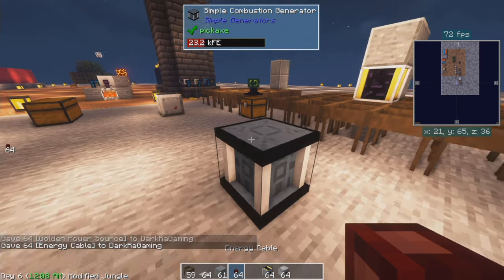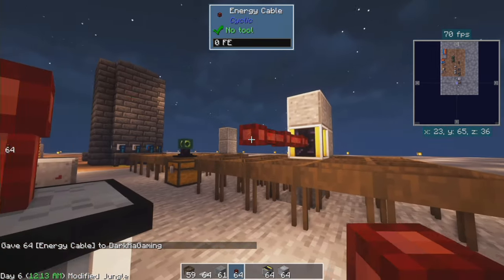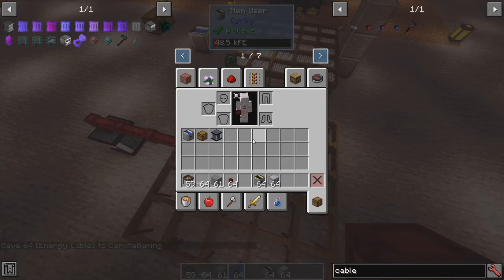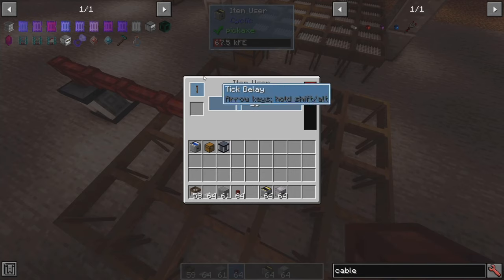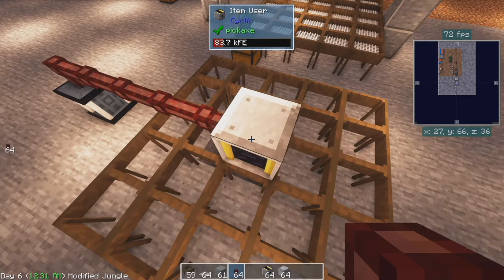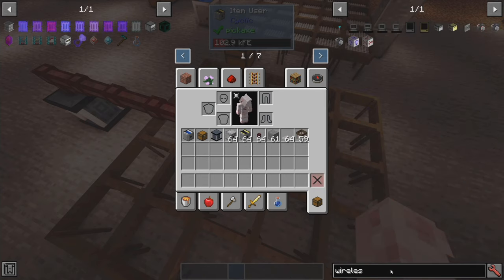I use this normally. I would actually have an exporter from refined storage going into here for the certain type of thing I wanted to sift, and a redstone. So to do that — kind of my setup — I'll go wireless.